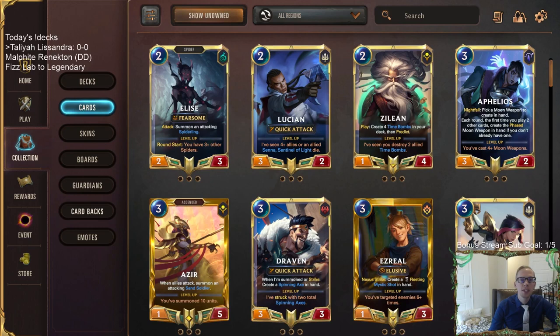Welcome everybody on Twitch chat and YouTube for some Talia Lissandra. We're going to have the updated Talia — it got plus one, plus one after patch 2.9. This is going to be our first deck after the patch. We're playing Talia Lissandra, then Malphite Renekton, and then we're checking out the brand new Labs — Lab of Legends upgrades. We'll take Fizz all the way from normal to legendary, probably split into two videos.